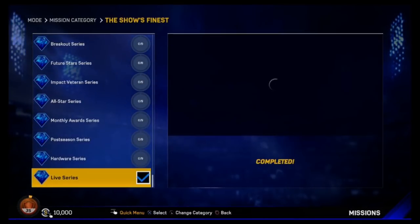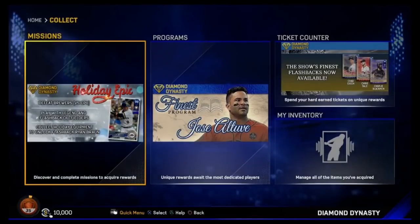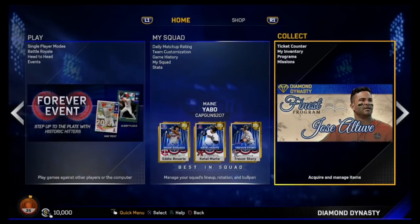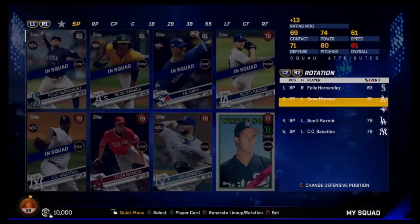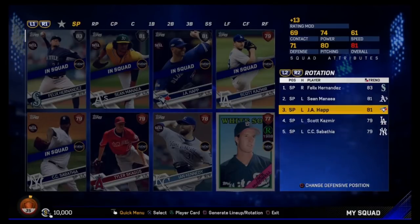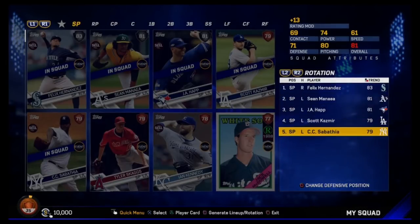Stanton was a hardware player so he'll help us towards those missions. We did the live series one already and we're just working on these. So I'm going to continue grinding. We've got 10,000 stubs — let me put the squad together so you can see what we're working with and where we can improve. Here's the squad: we are 81 overall so far. I just put together the best players by position overall-wise. The rotation is 83 Felix, Minea, Hap, Kazmir, and Sabathia — really left-handed dominant.